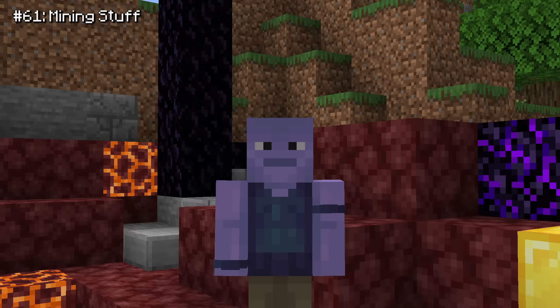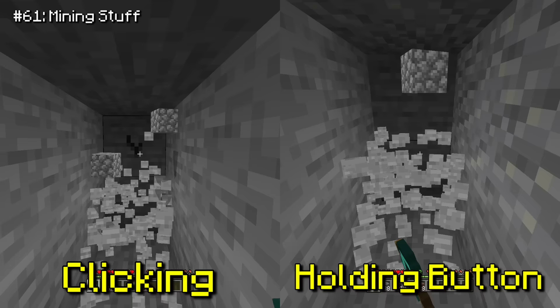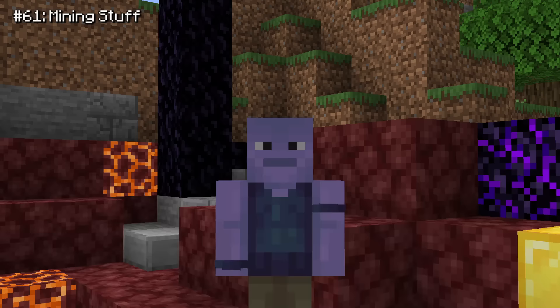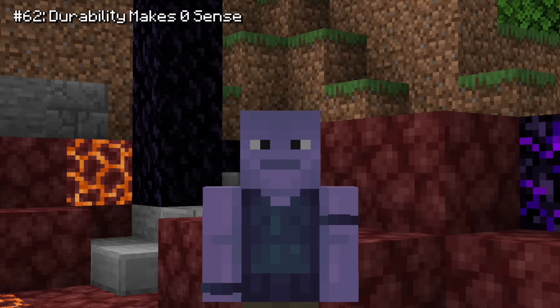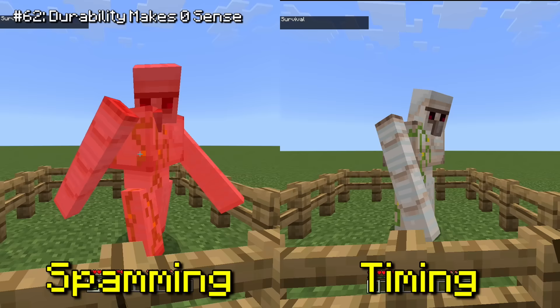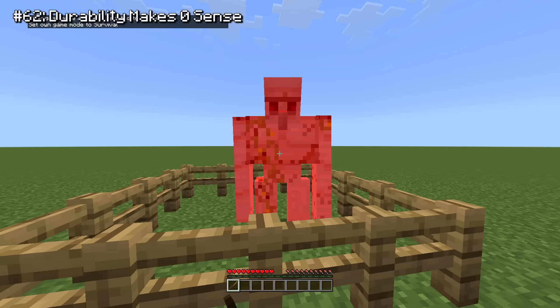Bedrock's mining mechanic is also super annoying. For some reason, you mine blocks faster if you individually click each block versus holding down the button. Another confusing feature has to do with durability — spam clicking your sword while fighting a mob causes it to lose more durability than timing your hits. This would make sense with the new combat, but we still have the old combat, which is how you're supposed to fight mobs.